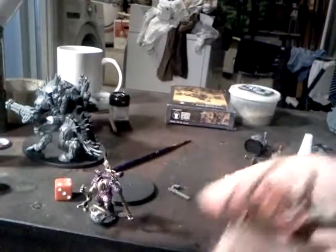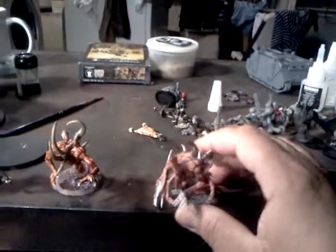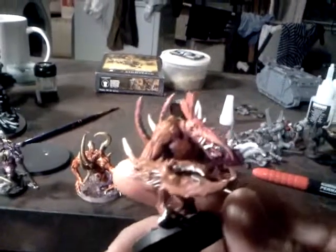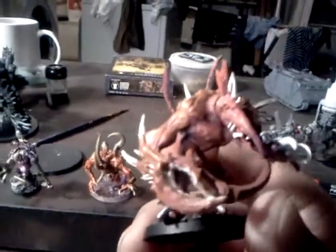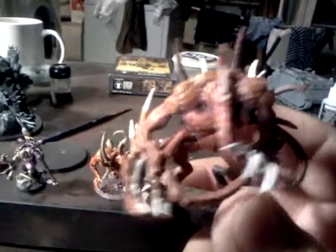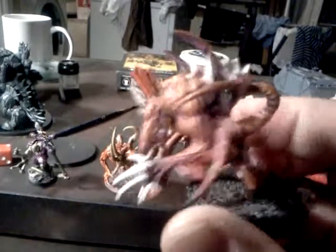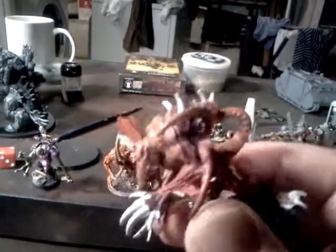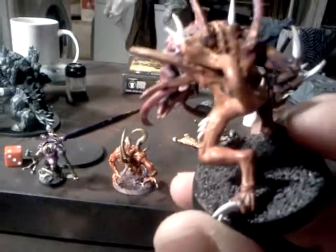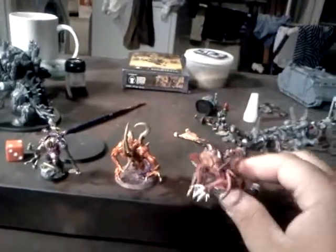The other chaos spawn has the bird face, two claws — well one claw — then a tentacle coming out, another hand with claws, all kinds of claws and spikes coming out with the mace tail. So they came out pretty good — my two chaos spawns.